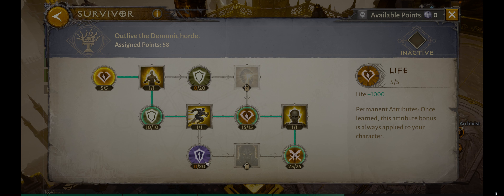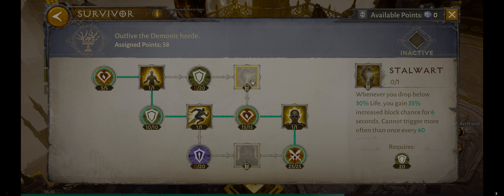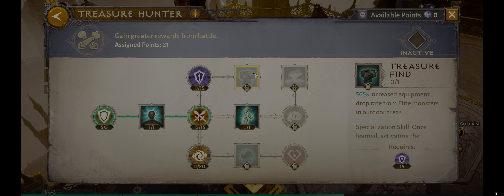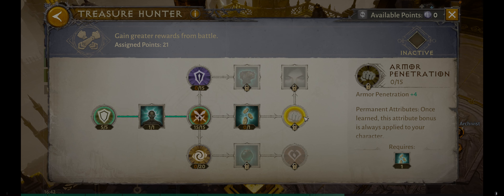Others may change that up — maybe they want more resistance, maybe they want some of these abilities. In the Survivor tree, this is about staying alive. As a glass cannon, it's not super helpful for me because even with some increased help to my life, I'm still just going to die quickly if I'm getting hit — I try to keep distance and do enough damage to kill them first. The Treasure Hunter tree is based on world farming: you get increased drop rate from monsters, extra gold, extra globe drops, increased treasure find. I just went for the damage and will probably make my way over to armor penetration soon once I have enough points.